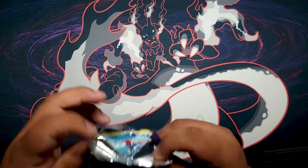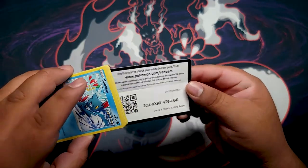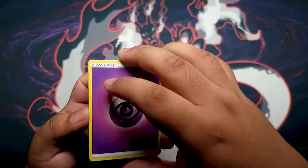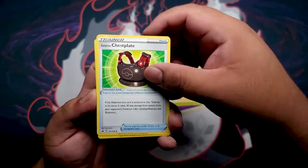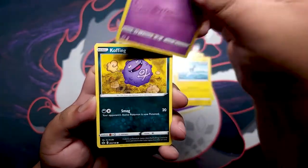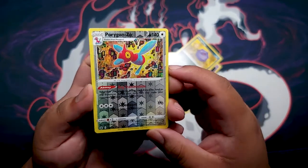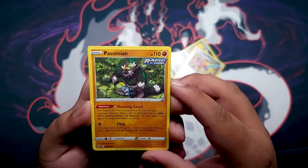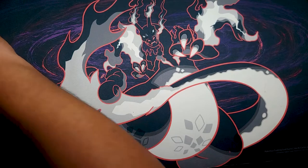Let's see what we get from the first pack of Chilling Reign. Hopefully some full arts or at least something good, because honestly Chilling Reign has been pretty rough — none of us have gotten anything good on camera. Kicking it off with psychic energy. Got Swacky, Peony, Galarian Chestplate, Sneezle, Snover, Blitzle, Ghastly, Coffin, Reverse Porygon Z in the matrix. And for the rare — Hitmontop, non-holographic. Nothing in the first pack of Chilling Reign.